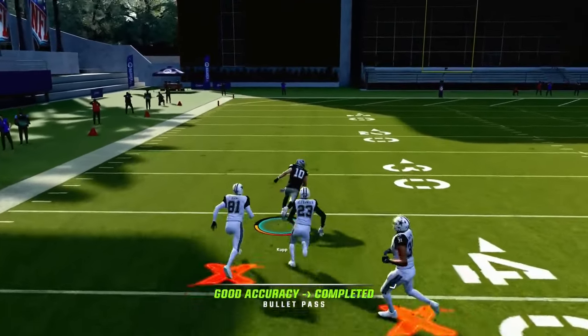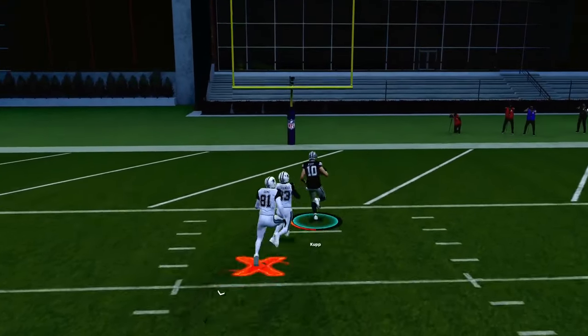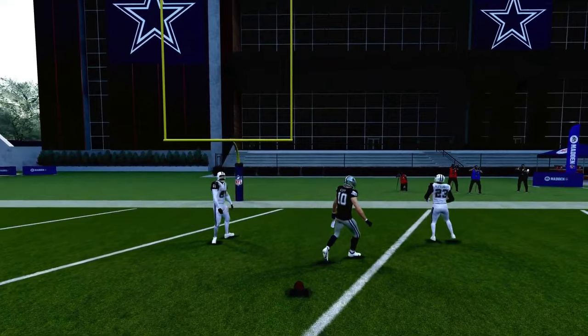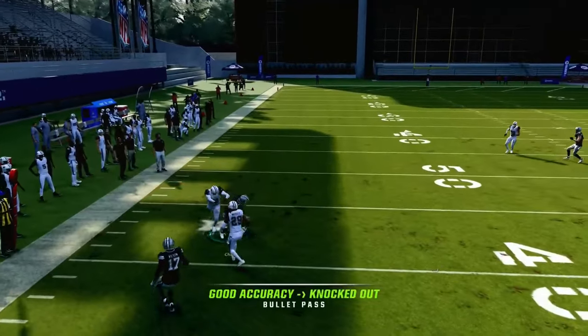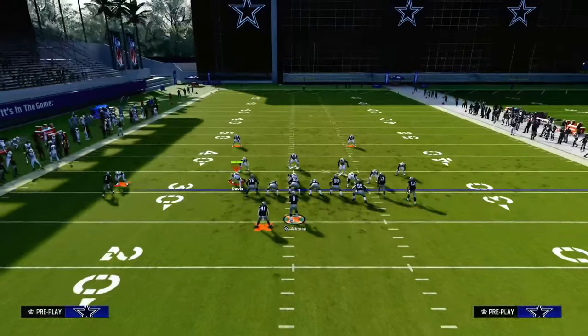If their user squats down or sits on the underneath routes, you can hit this post right over the middle. Even if they have a deep blue defender, this could potentially be a one-play score against man coverage if their user isn't there. So you have that post route option against man coverage.